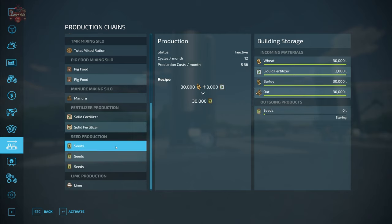The seed factory has three different recipes — all require liquid fertilizer, which has a max capacity of 3,000 liters. You can input wheat, barley, or oat, and with 3,000 units of liquid fertilizer you'll get 30,000 liters of seed per cycle. It's capable of 12 cycles per month, so if you can keep it fed with liquid fertilizer, you're looking at 360,000 liters of seed possible per month.